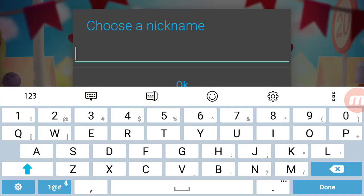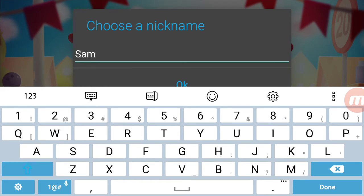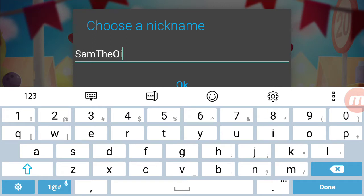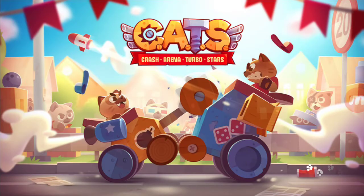Hi, this is Sam the Oil Man and today I'm playing C.A.T.S for the very first time. That means I have to choose my name. I've just opened the game and my first impressions videos are always literally that — I don't know anything about this game other than I downloaded it and what's on the Google Play Store. Here we go — done, Sam the Oil Man, done.